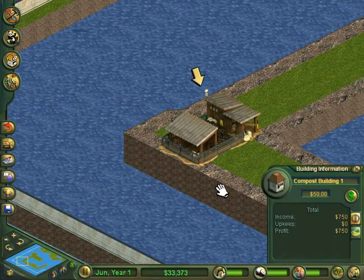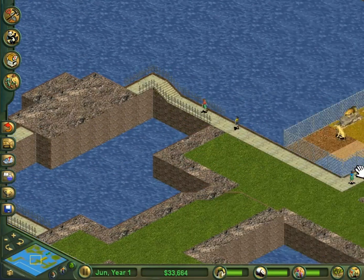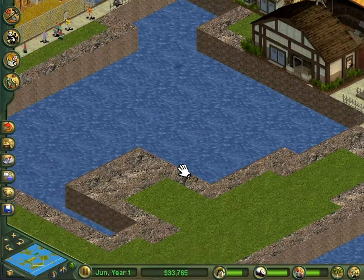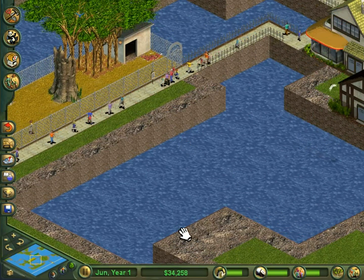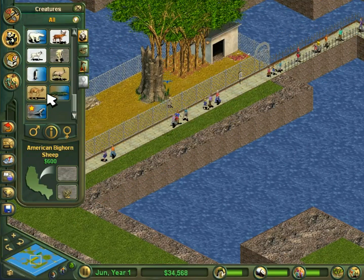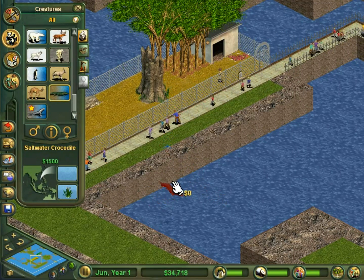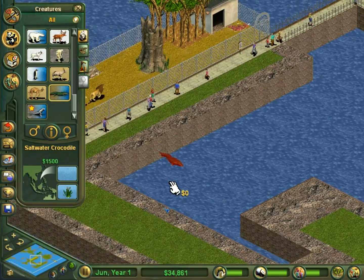The compost building is now at $750. Where should I build next and what should I build next? The answer is an exhibit - it's a very helpful answer. I could make a saltwater croc exhibit down in the water, but I don't think a zookeeper can reach it.